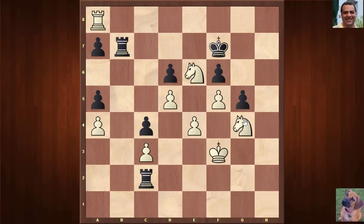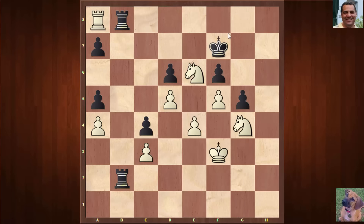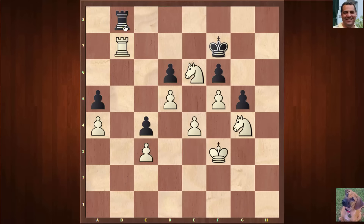Let's say Rook c2 — the check with the knights coming like this is quite amusing for the king. If black tries to parry with Rook b8, then Rook takes a7 — and we've got a forking possibility: we can just fork with Knight d8 check. The knights broke through black's king.